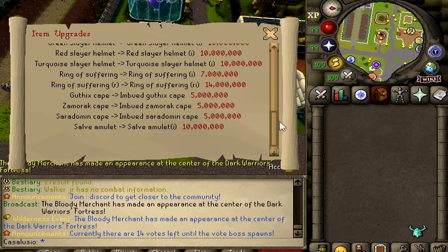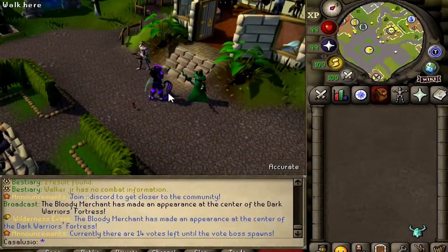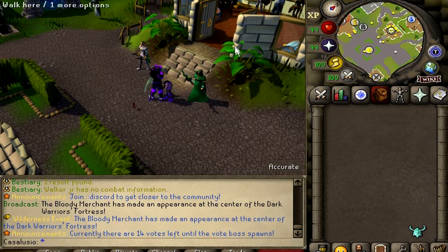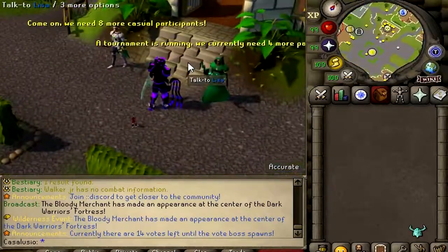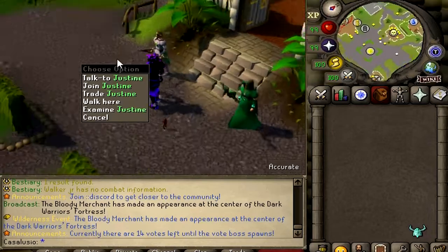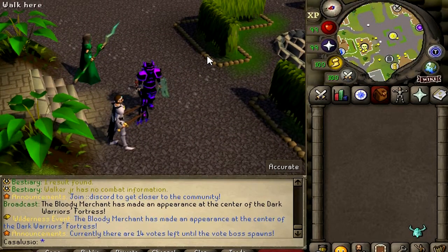Also, tournaments - they start every few hours and you're able to join via Lisa, the NPC. The top three players in each tournament will receive prizes, making this a great and fun money maker. This NPC Justin is used for Last Man Standing. Yes, this server has tournaments, it has LMS, it has freaking everything.